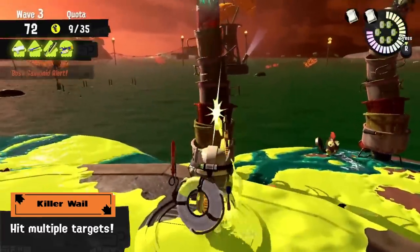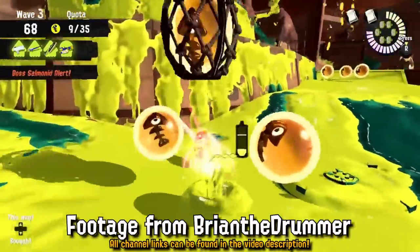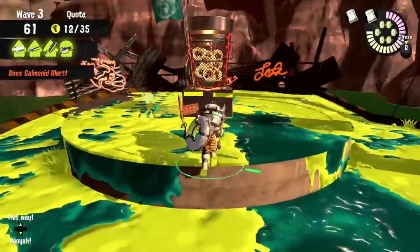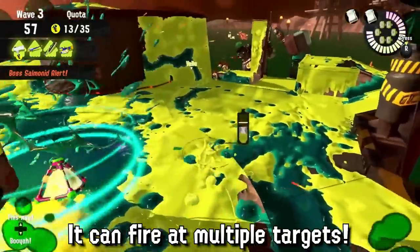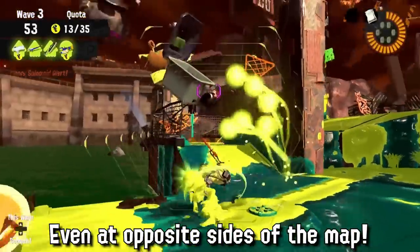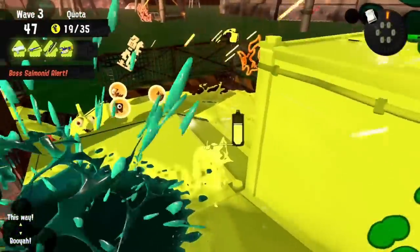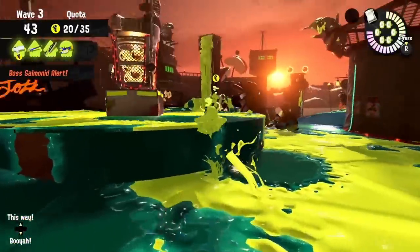Killer Veil is also a really cool special, but I often see it wasted — especially in freelance mode — used in a panic on a single pack or hoard. The Killer Veil's specialty is its ability to deal with two dangerous locations at the same time. In this clip of Brian, an experienced Salmon Run player, you can see he recognizes the danger of multiple stingers and flyfishes spawning everywhere and uses the double targeting feature to splat two flyfishes with a single special.